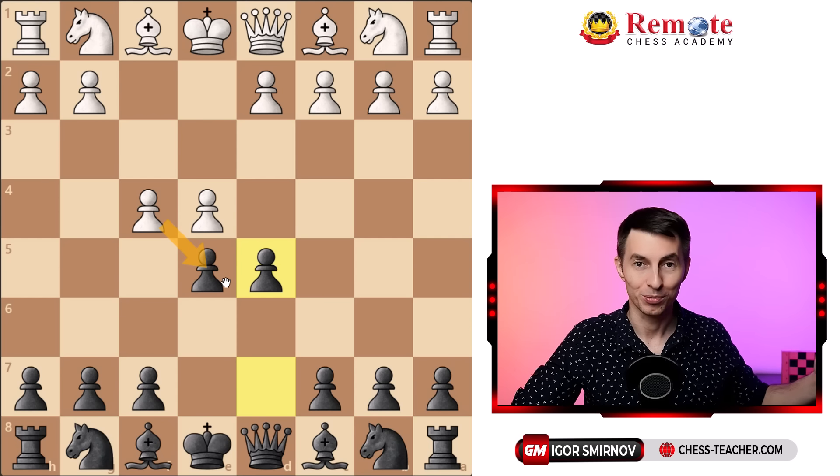Now what's wrong with capturing the pawn on e5? We'll get to the main line in a moment, but let's first clear this out of the way. It loses due to Queen h4 check, which also attacks the pawn on e4, and now white is in trouble. They need to do something about their king — either block the diagonal or move the king forward — but both ways are equally bad. If they move the king forward, it's pretty clear what's wrong. Queen takes e4 is straightforward: you just attack their vulnerable king with all your pieces and you're going to checkmate it quickly, for example with bishop f2 — checkmate.